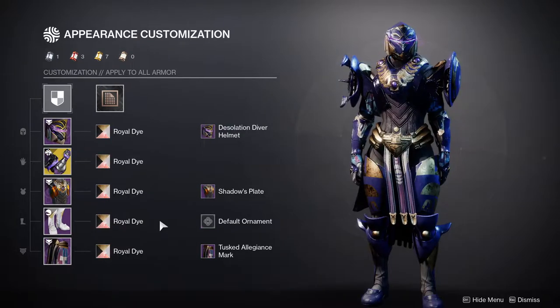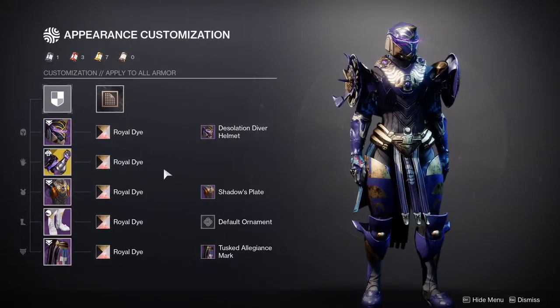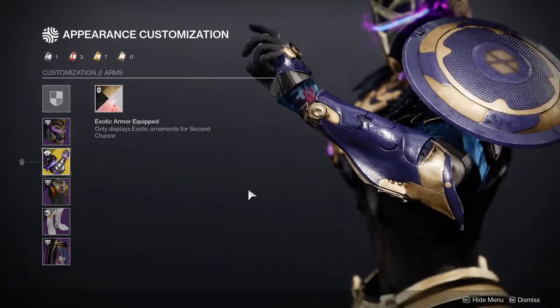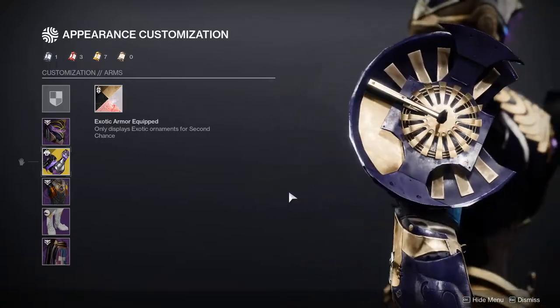Let's go on to the Titans. For the Titans, we have the Second Chance gloves. I'm not going to lie to you guys — let's get the big thing out of the way first and foremost. These arms just look weird, bro.